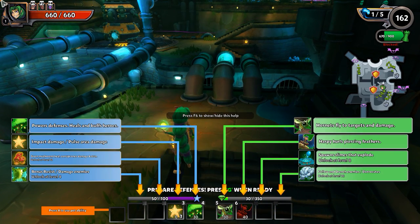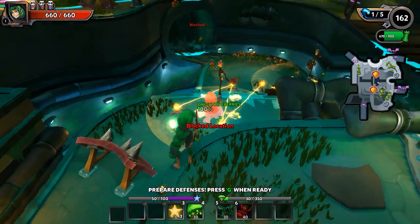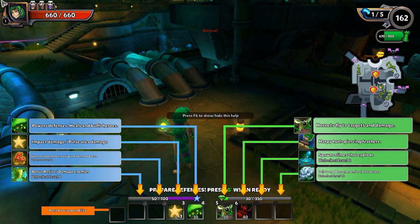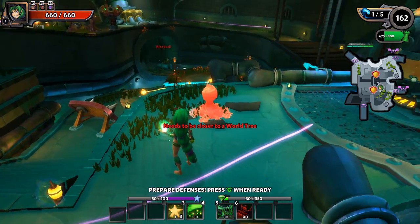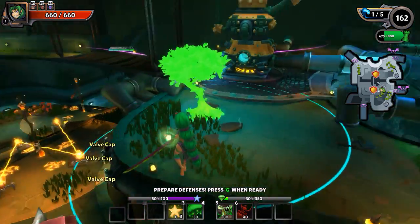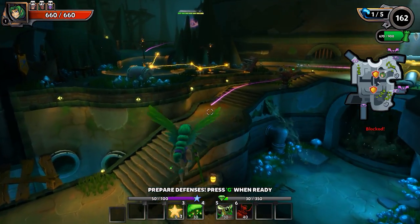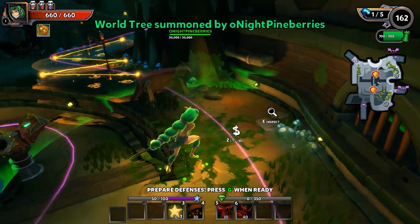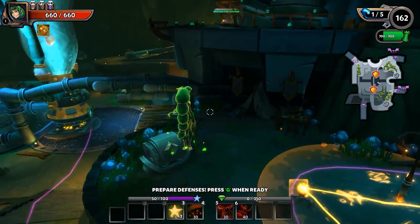Let's look at the Dryad — F6 I believe. So hornets fly to targets and damage; harpy hurls piercing feathers; slimes spawn and explode. What does this look like? Needs to be closer to the World Tree. Let me look at this again: Powers, Defenses, Buffs, Heroes. Impact pulse area, green mushrooms, heal corrupt. What is the World Tree? I'm guessing four is the World Tree. Let's put down a World Tree here. Oh — it uses DU, not mana. Alright, that's confusing. Oh are you kidding me — where is this coming from?